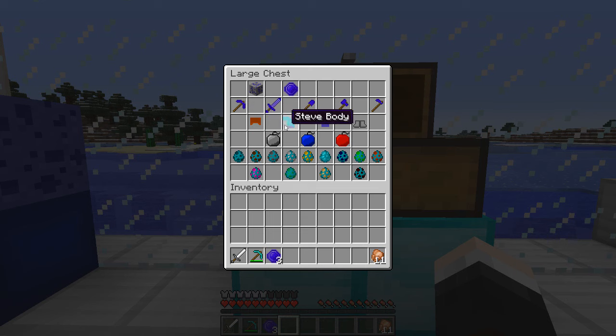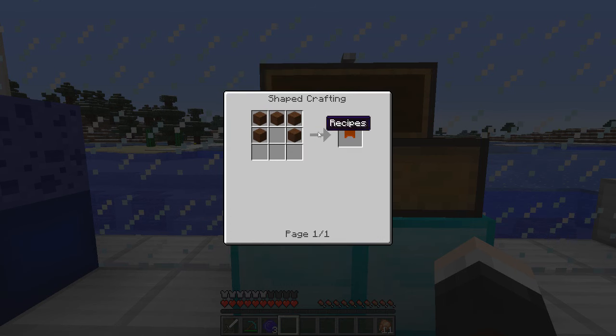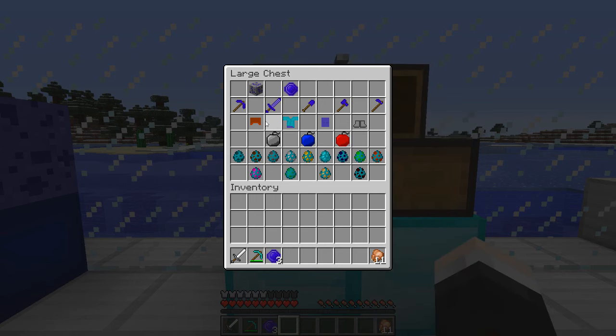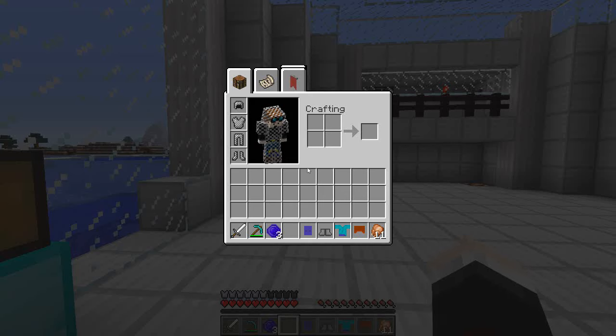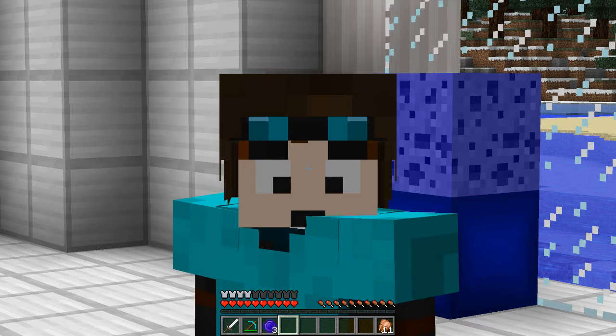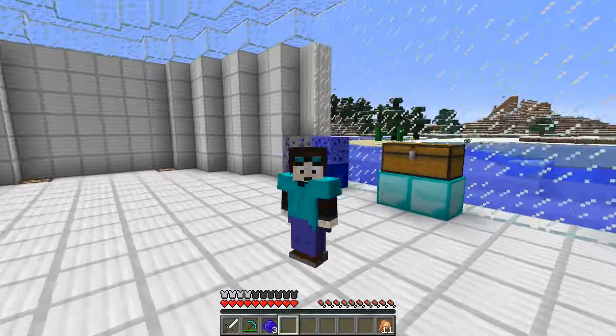What goes with that? A full Steve outfit! You can get his helmet, his body, his leggings, and his boots. For the hat you need five brown wool in a hat shape. For the body you need cyan wool in a chest plate shape. You also need seven pieces of dark blue wool for the Steve leggings, and Steve boots need light gray wool. Let's have a look at what it looks like - I can actually become Steve! I am now Steve, look at those shoes!